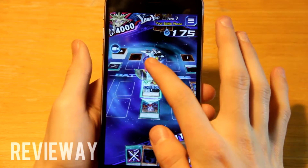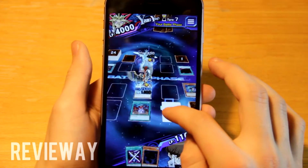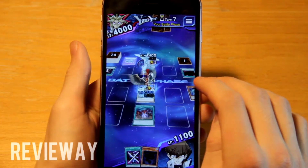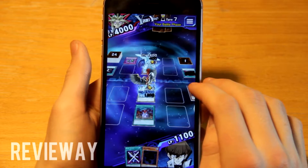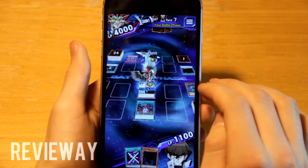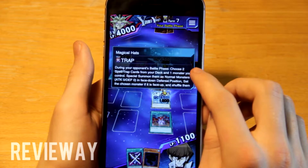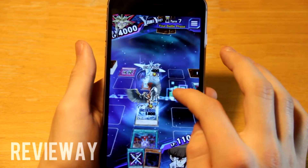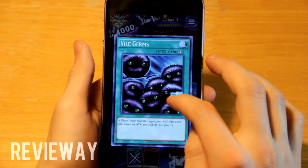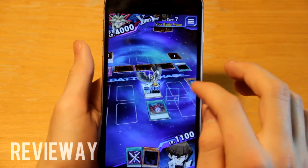Now I'm going to kill that monster. We have 2500 attack — come on, attack! What does it do? I think I just missed an attack or something. His card reads: 'during your opponent's turn, choose two from your deck and special summon one monster you control.' There are no monsters, so he's choosing cards. I think I just killed that.